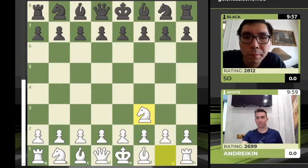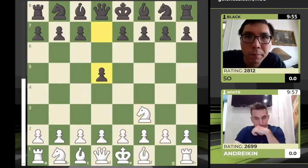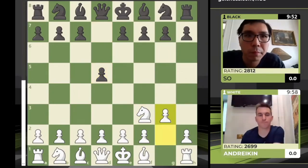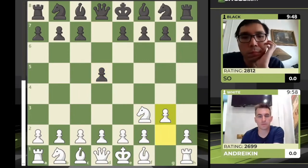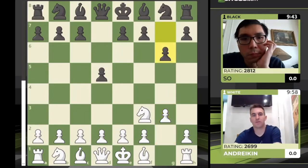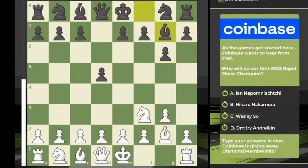The game is now underway. We see knight f3 played by Andrekin, d5 the standard choice by Wesley So. As we get into this match before we see any results, we want to ask a question to the chat — Coinbase wants to hear from you: who will be our first rapid chess champion? You have four people to choose from, make your choice.